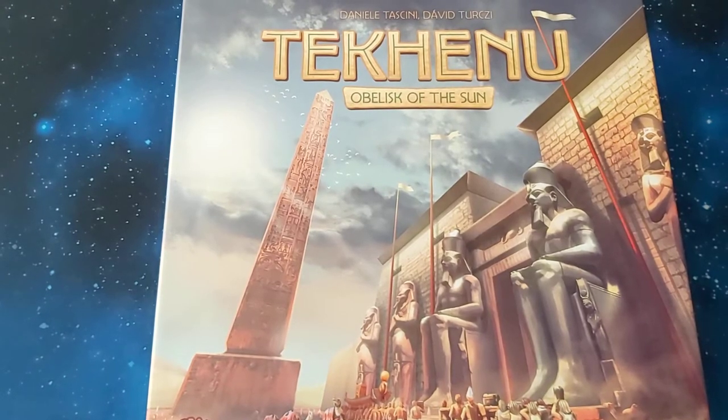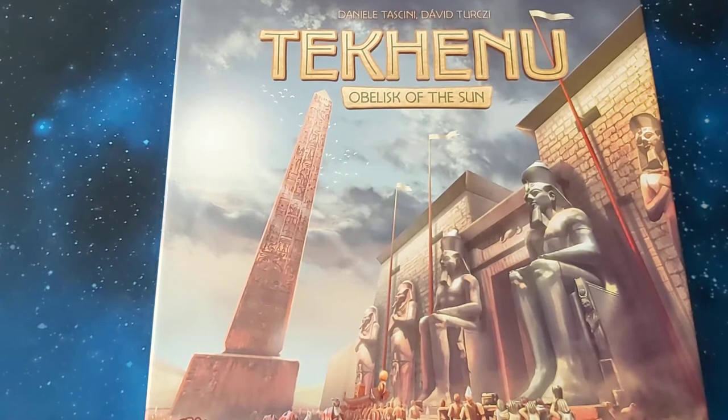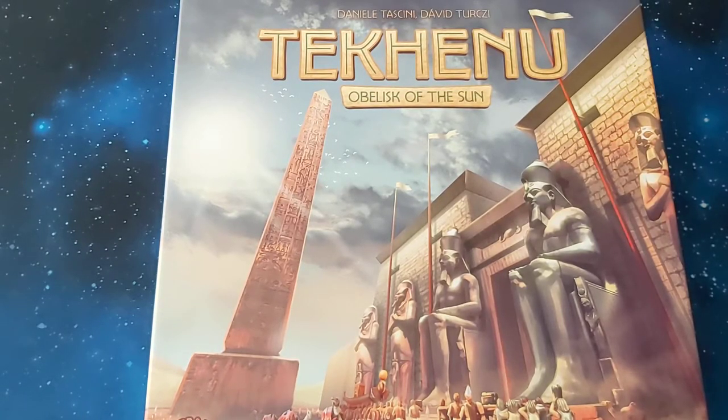Hello, this is Cardboard Geek. This is a what's-in-the-box unboxing of Tekhenu: Obelisk of the Sun, the third in a sequence of games after Tzolk'in and Teotihuacan by Daniel Toschini.